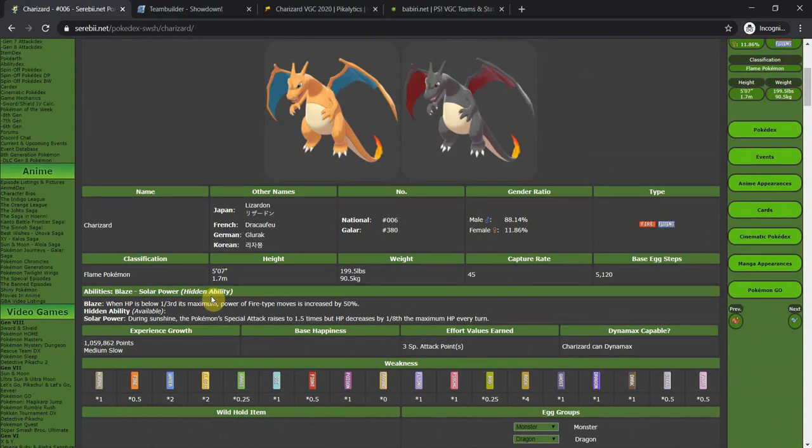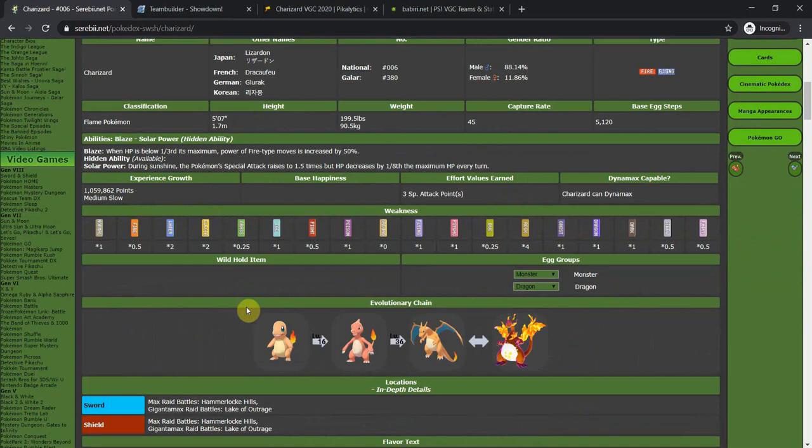It has Blaze, which is very standard for fire type starters. When your HP is below one third, your fire type moves are increased by 50%, which is a lot. Solar Power raises your special attack 1.5 times when sun is active, but decreases your HP by 1/8 every turn, which is immensely strong. Solar Power is the more reliable of the two abilities.